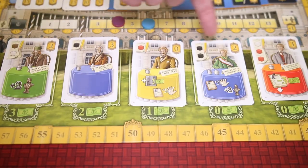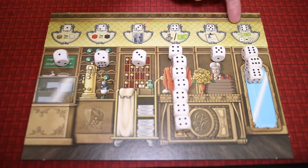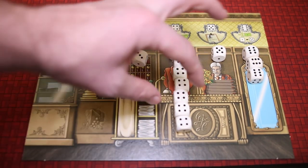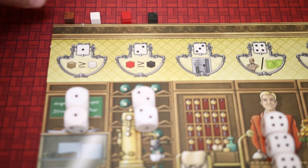On your turn, you may first bring a guest to your cafe if you have a space, and then you may take a die. You will pick a die from one of six columns which dictates which action you take. The more dice in that column, the better that action is. The first two columns allow you to gain strudel, cake, wine, and coffee.